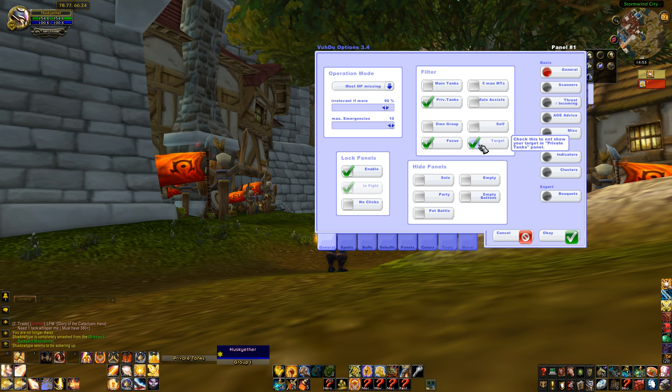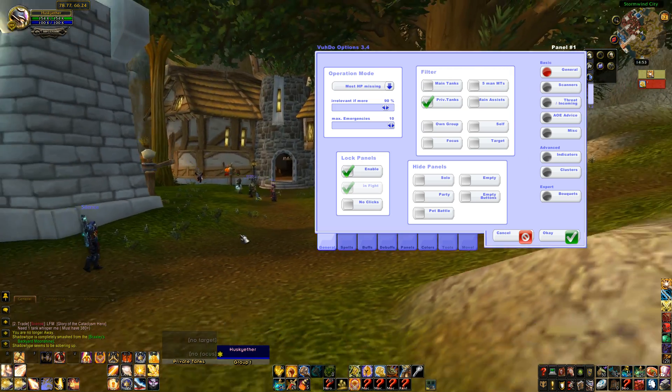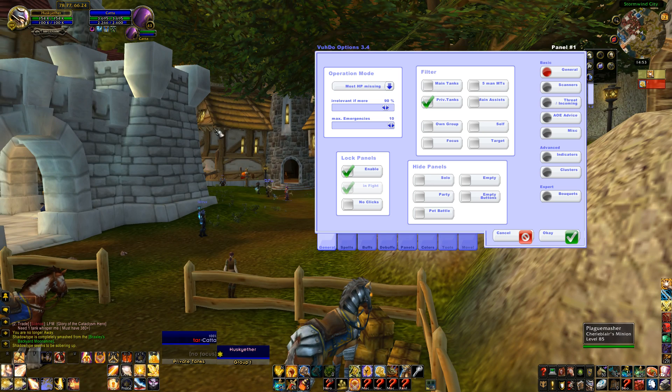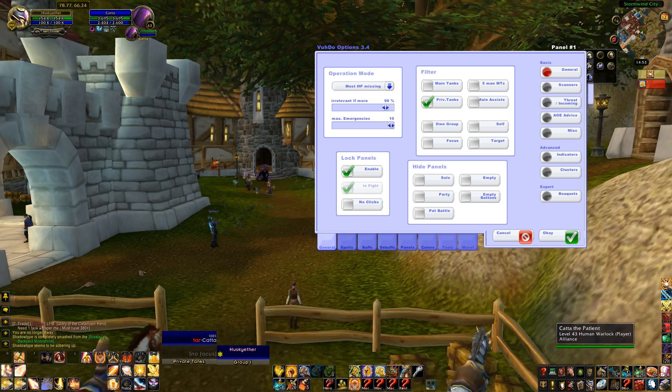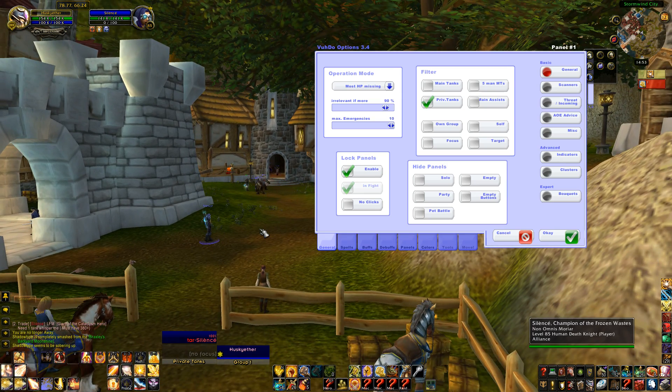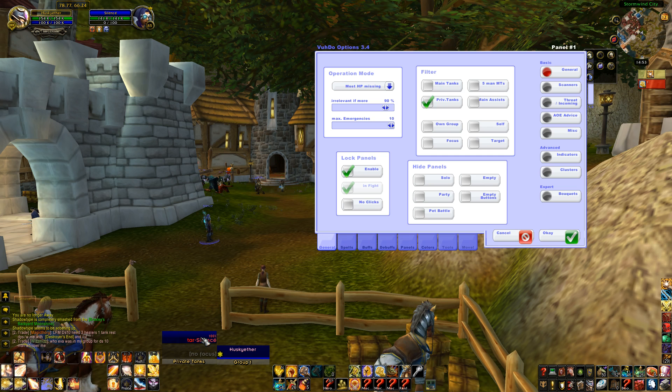Normally a healer would have these turned off, but if we turn them on, we will now see in the private tanks grid section panel we've got target and focus. We can actually set units at random — that's my target. Target is set. I can actually do something: either Denounce, heal, whatever. If it's an enemy, I can use any of my casting spells such as Denounce or Holy Shock.